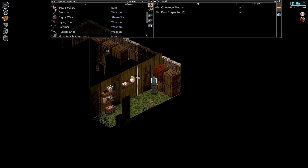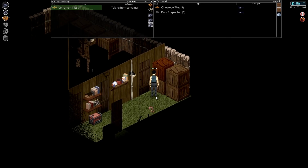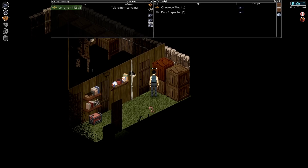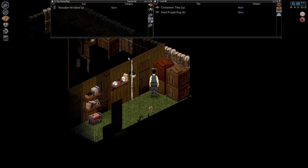In between episodes I've been busy collecting materials for our house. As you can see, we've got some cinnamon floor tiles and a dark purple rug. I'm thinking of putting the floor tiles in this area here — we'll have to put down a subfloor first. We'll keep our eye out for other types of flooring for the rest of the base, but this is where we'll start. I'm just dropping this stuff off now; we'll probably put it down in another episode.